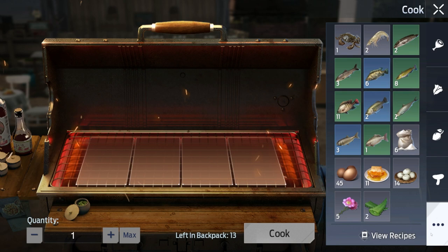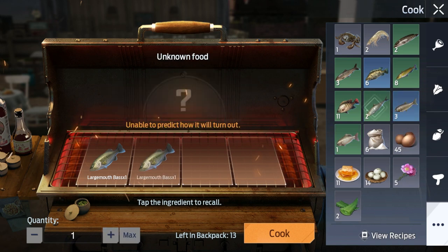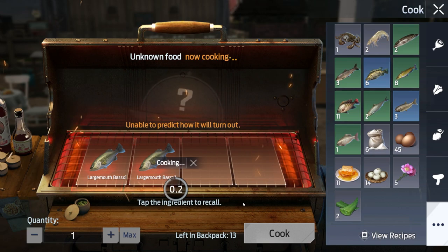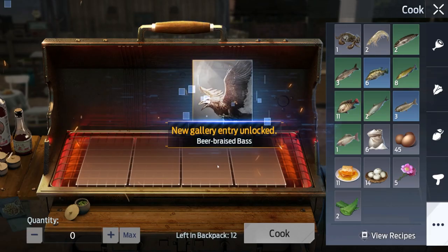To cook the fish, click this three dot icon and find the fish we caught earlier. We only need two of them and we are good to go. Boom! As you can see, we got the beer braised bass.